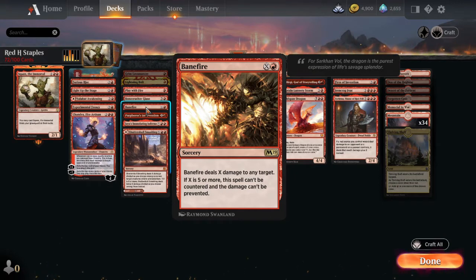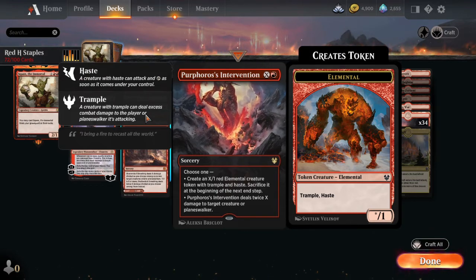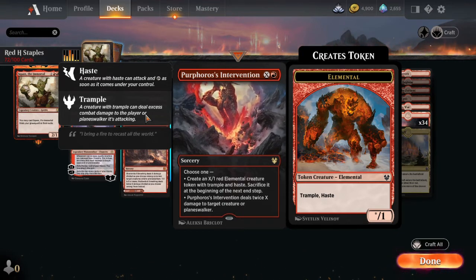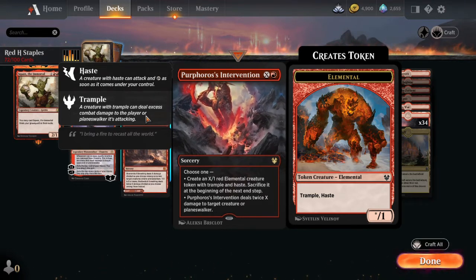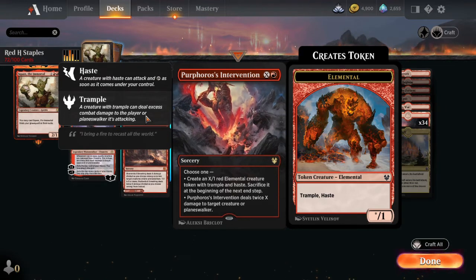Bane Fire does X damage to any target. If X is five or more, it can't be countered and it can't be prevented. So it's a really good card, especially later in the game — you can just finish the game off with it. Perforo's Intervention is super good both as a removal spell and as a finisher. You get an X/X red elemental with trample and haste — swing out, they can't block enough damage and die. But beyond that, you can just kill a creature with it for a low cost: two mana kills two toughness, three mana kills four toughness, and so on.